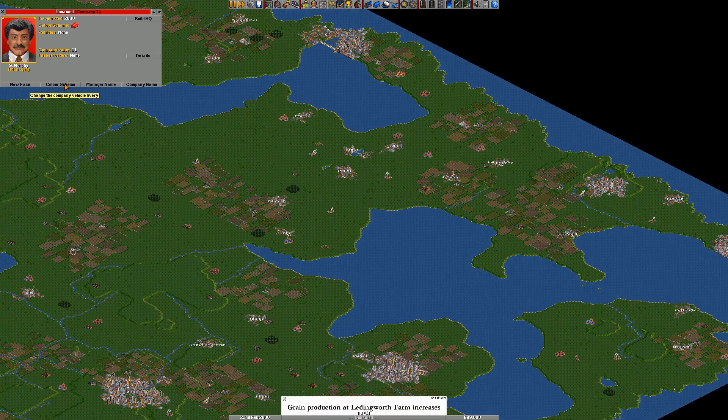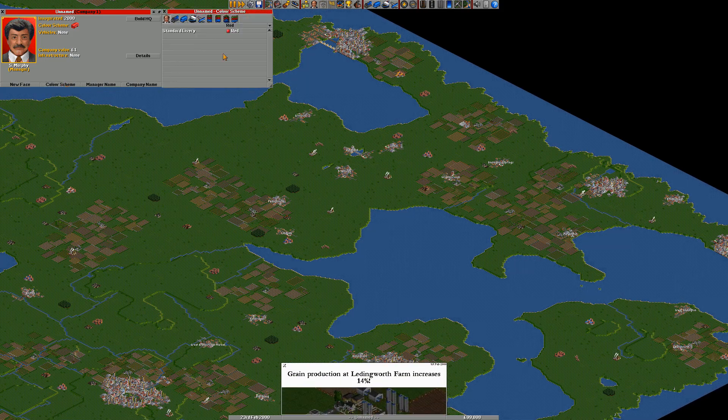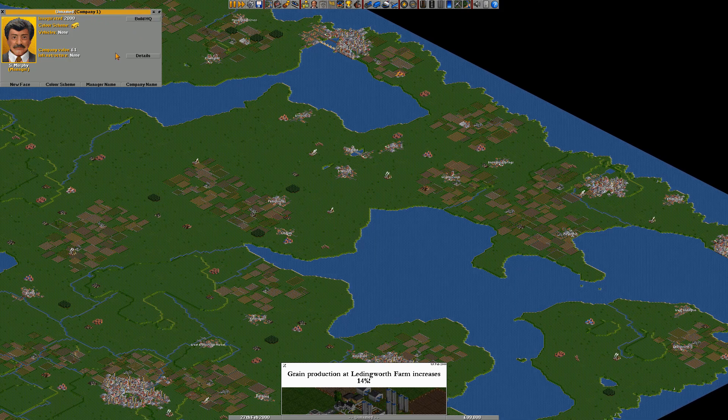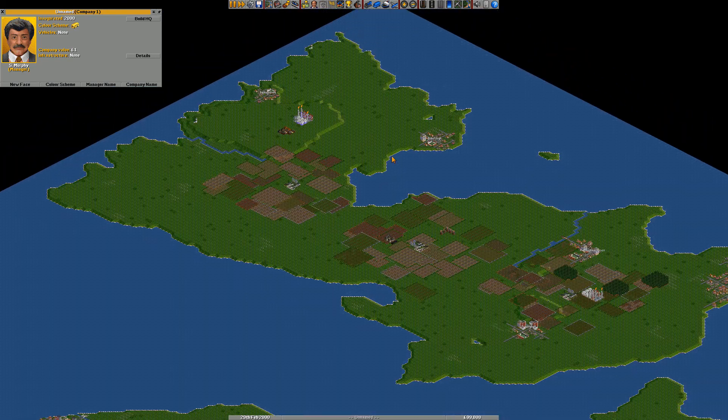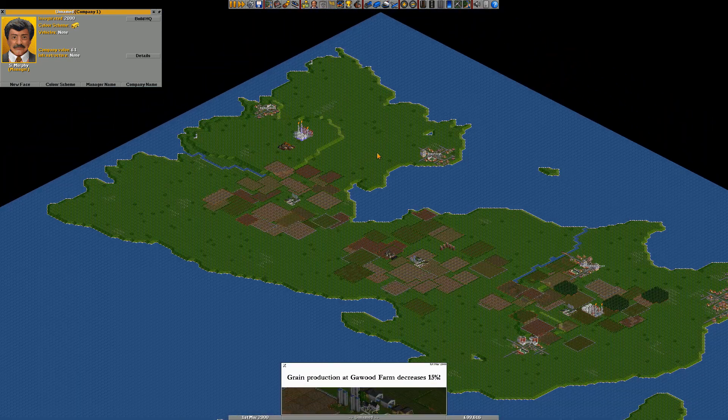Basically you have a company and you have to transport goods from one place to another. You build your company up from the ground - you start with road vehicles, then you can move on to trains and monorails. You can also build ships and airports with various different planes.